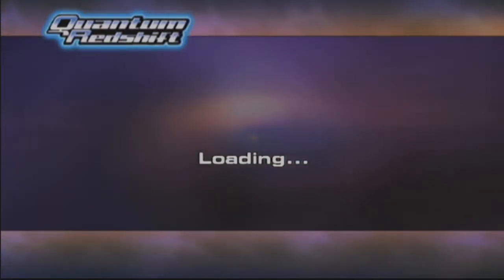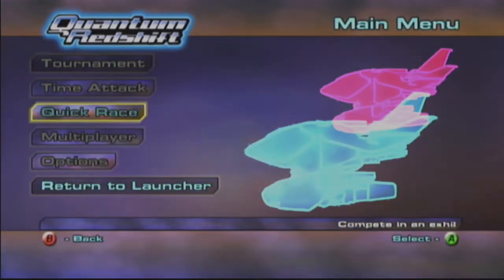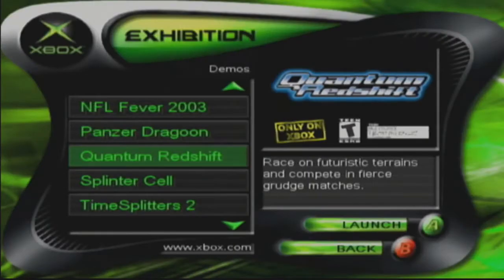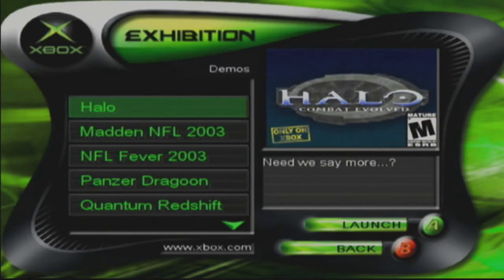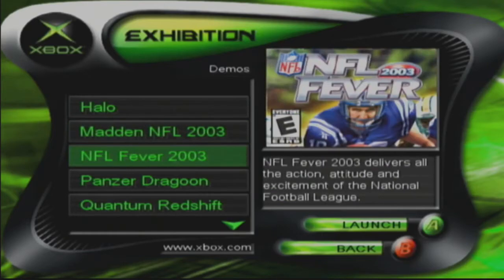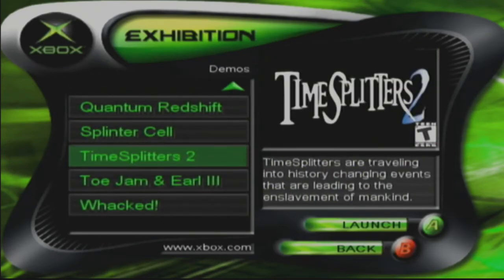Calling it 'Quantum Dead Shift' since nobody died the whole race. That concludes the first part of this Exhibition disc. Other games on the disc not shown: Halo (same demo as before), Madden 2003, NFL Fever 2003, and Splinter Cell (already played). Next time: TimeSplitters 2. Catch y'all later!